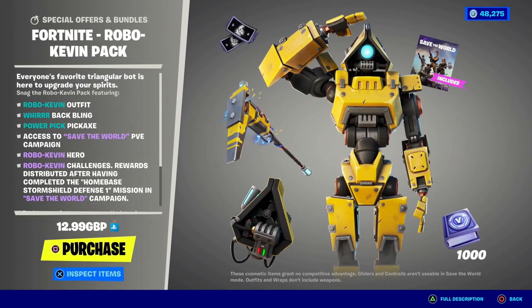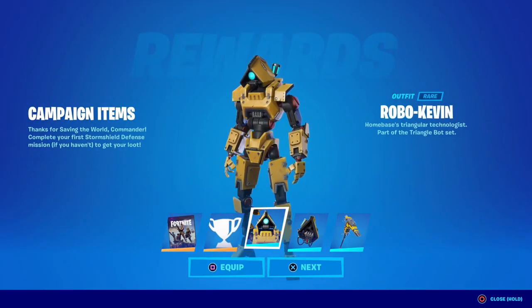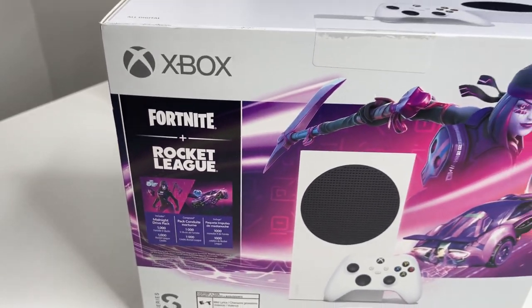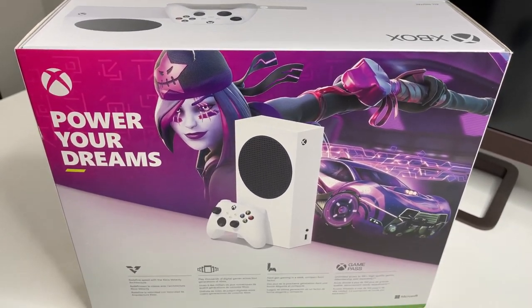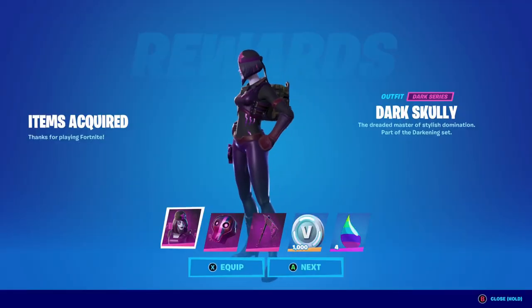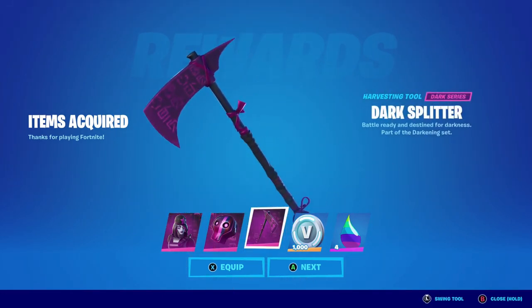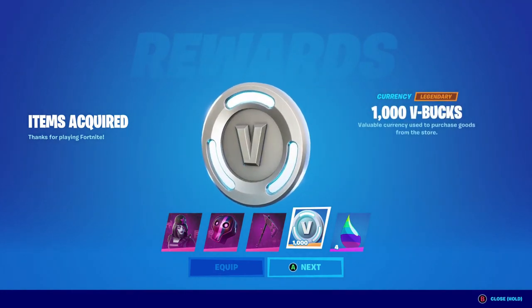The Robo Kevin pack is even better because it comes with 2 free refund tokens, free Save the World, 1000 V-Bucks, and the bundle itself. Furthermore, the Xbox Series also comes with the Dark Scully Bundle — so if you have copped this console or are planning to, you can get the Dark Scully Bundle and the 1000 free V-Bucks that come with it. That's what I call having free V-Bucks. Make sure you drop a like, subscribe, and share this video with your friends.